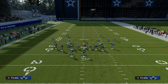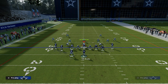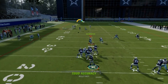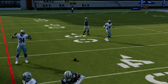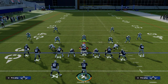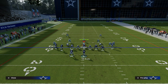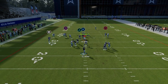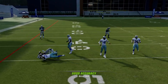Another route I want to go over is this route to CeeDee Lamb. If you smart route this route against man coverage, you're going to notice that this route is going to light up and he is going to cook man coverage across the formation just like that. I do think you need to smart route the route, especially against man coverage, because when you smart route it, it's going to run significantly better and you're going to have a better chance of him lining up consistently against man.